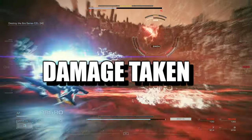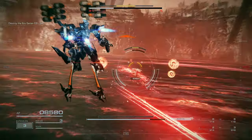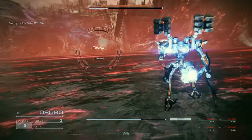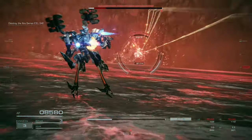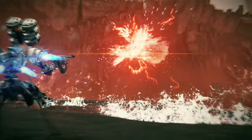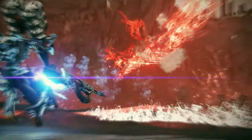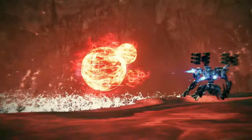One of the toughest parts of S ranking a mission is not taking too much damage. To S rank a mission, you need to take the least amount of damage and end the mission with two repair kits. You are also given only one attempt, so you can't use a save point. If you make a mistake, you might as well restart the mission and do it all over again. There are save points in every mission, but using one will automatically forfeit the S rank.